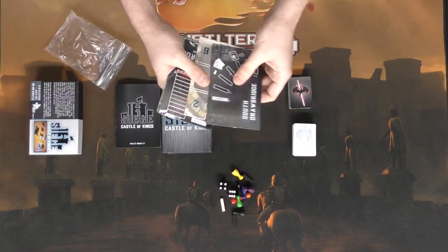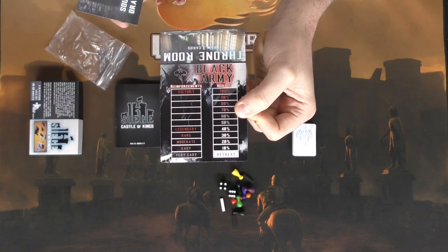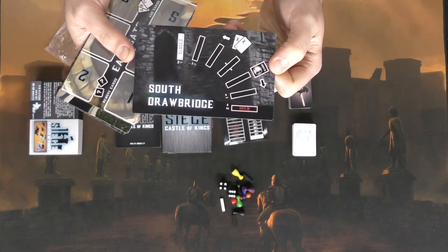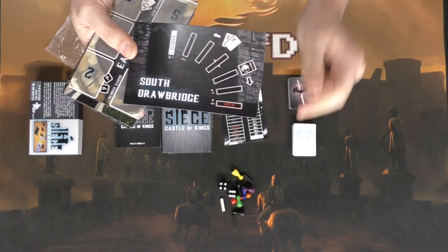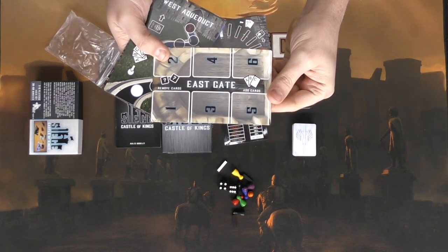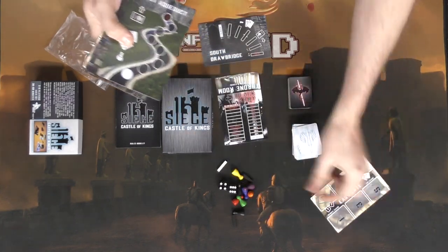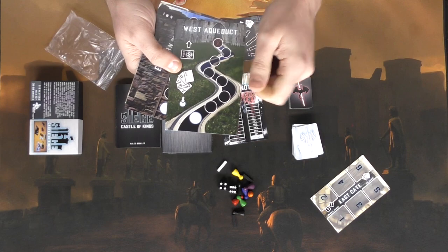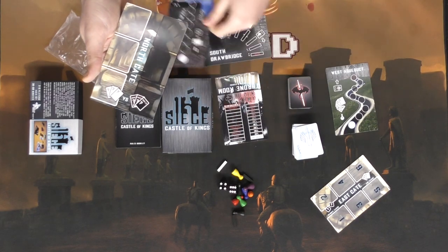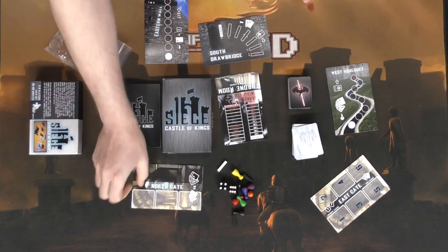There's also a variety of boards. This one is the throne room board, which shows your morale tracker and reinforcements. Then there's the southern drawbridge, showing the gate that opens and closes with a marker going back and forth. The eastern gate has numbered card placement spots. The western aqueduct has a track you move back and forth on. There's also an eastern wall, and finally the northern gate, where we'll be fighting the black army with our own cards.